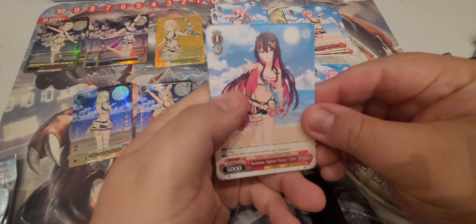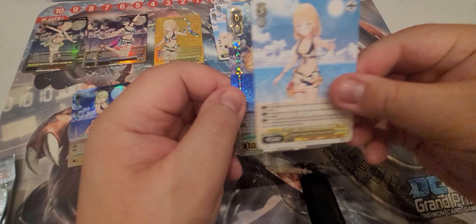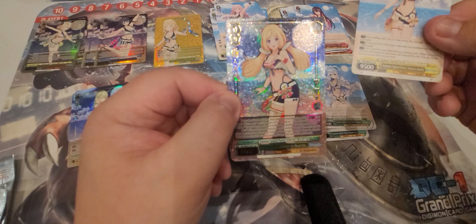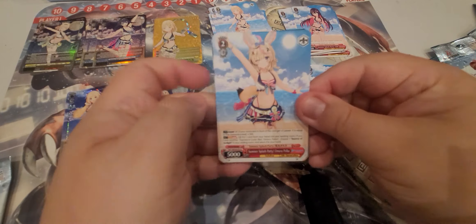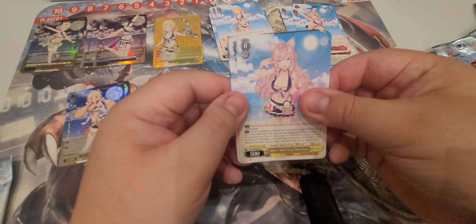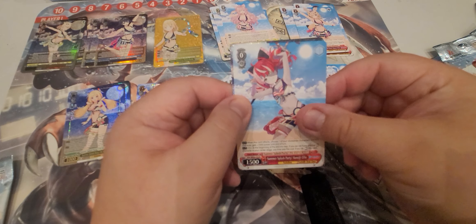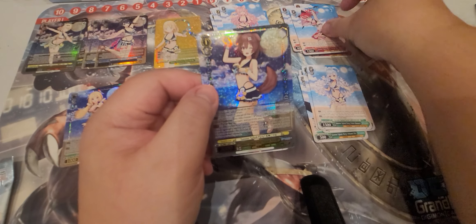Next pack: Asuwa, Kanata, Amelia non-SP version, and our shiny is Aki Rosenthal. Following pack: Polka, Hakui Koyori, Lui, and our shiny is Inugami Korone.